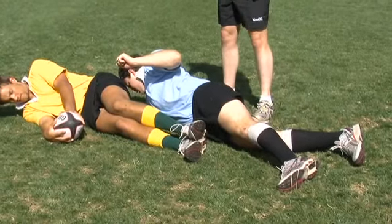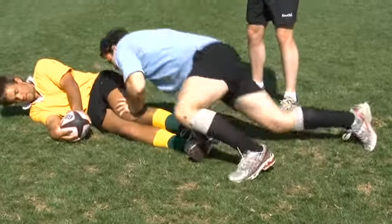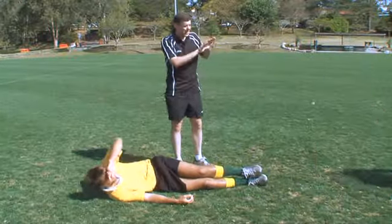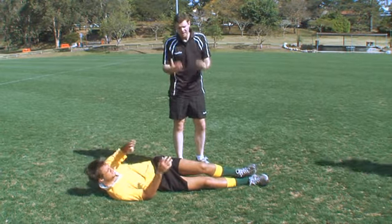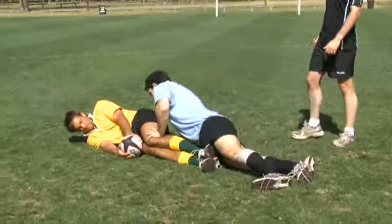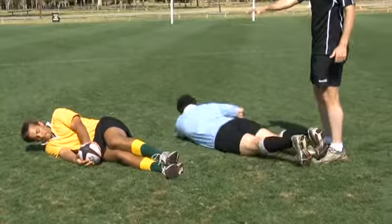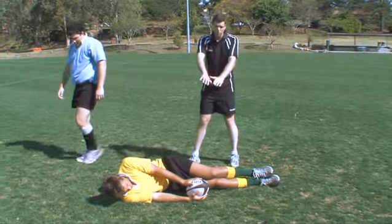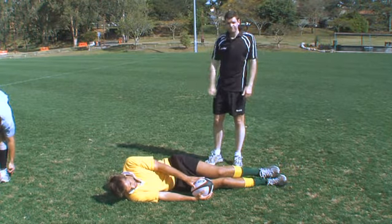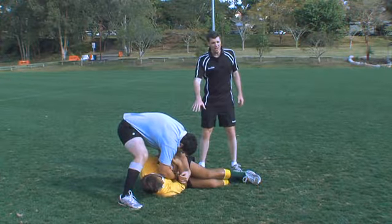Once he's released the tackled player, he now has a choice of two options. He can get straight to his feet and go for the ball if he's in a position to do so — note he does not have to worry about any gate, as a tackler he can pick up the ball from any direction. Or if he's not in a position to get to his feet and contest the ball, he's simply got to roll away. A player who doesn't roll away and leaves himself protecting the ball can be penalized for not rolling away.